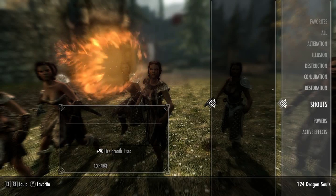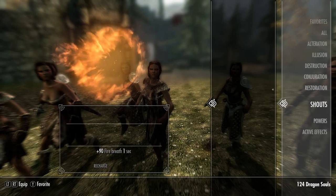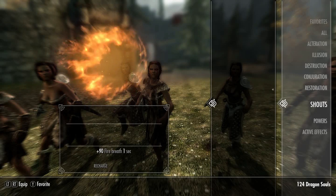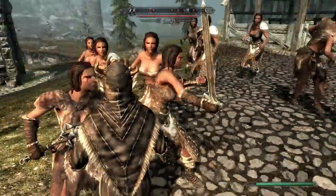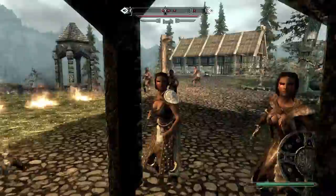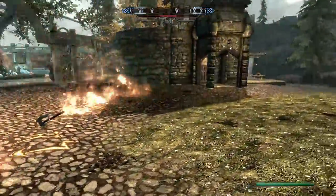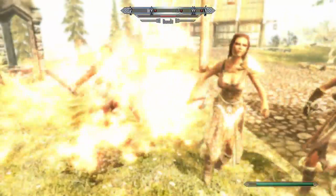Lastly, we're going to run through Skyrim's unobtainable shouts. First up is an unnamed fire breath shout — plus 90 fire breath, one second recharge. This is probably used by a dragon. Oh yes, oh man — how's that for bad breath?